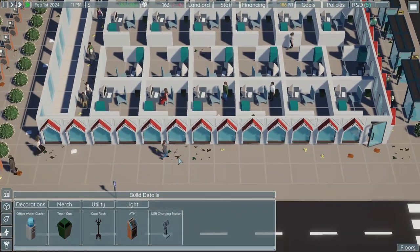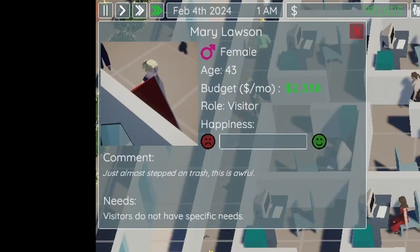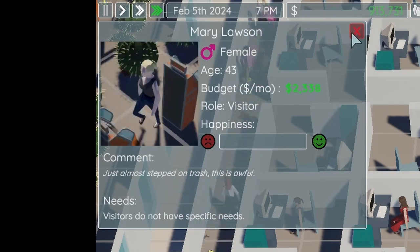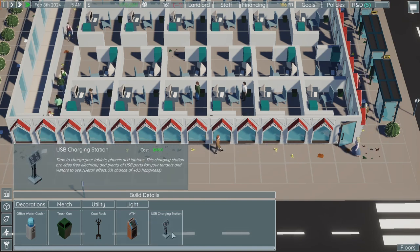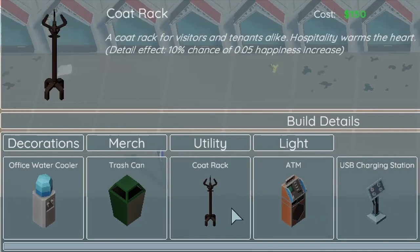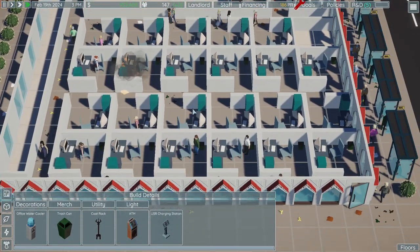I realized it may be happiness that's keeping people from making it to the building because no one is happy — they're all miserable. I think that makes them disappear. I was looking for any way to increase happiness other than hiring janitors, and I found that building objects have a chance of raising happiness. The best one was the ATM — it has a 20% chance of a dollar cash and a 10% chance of 0.1 happiness.